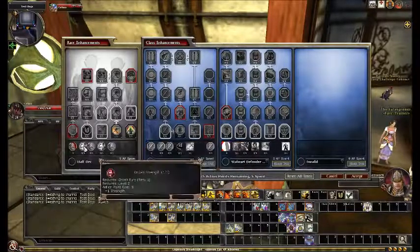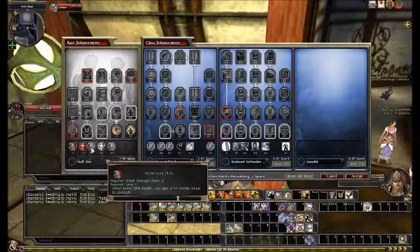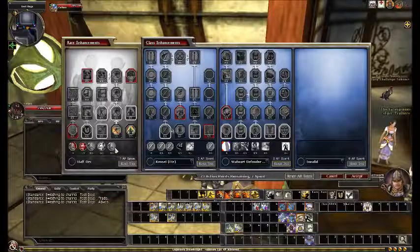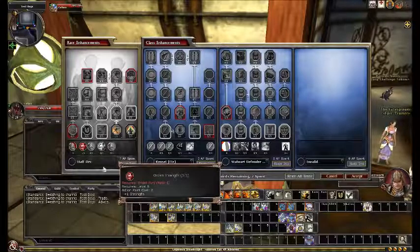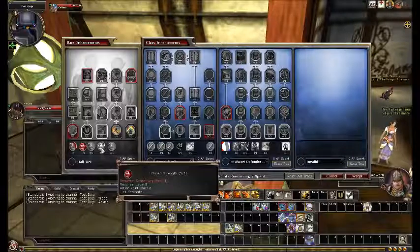Now I can take an extra strength, which is nice. But I don't really think I'm going to go any further than that. This Orcish Fury is horrendous, and I cannot justify spending these extra points just to get another point of strength. It's just too expensive.